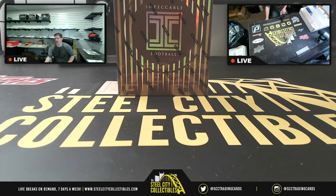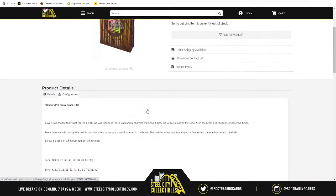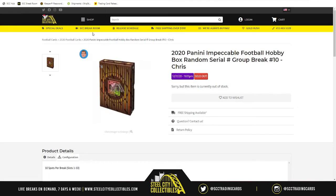We're back with a 2020 Panini Impeccable Football box for a random group break — number 10. There are 10 spots in the break. We randomize the spots five times, then randomize numbers one through zero five times as well. We match up the two lists, and whatever number is next to your name is the number before the slash. So if you have five, you get cards numbered 5, 15, 25, and so on.